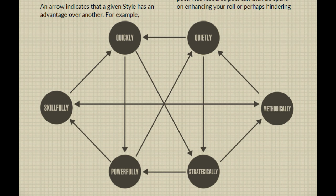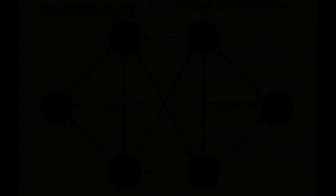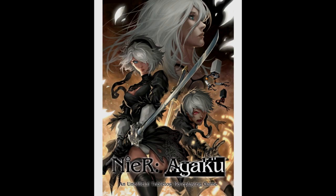Should both actors end up with the same number of successes, then both of their actions succeed in a cross-counter. And this concludes this part of the review. In the next part we are going to talk about meta-currency and combat.